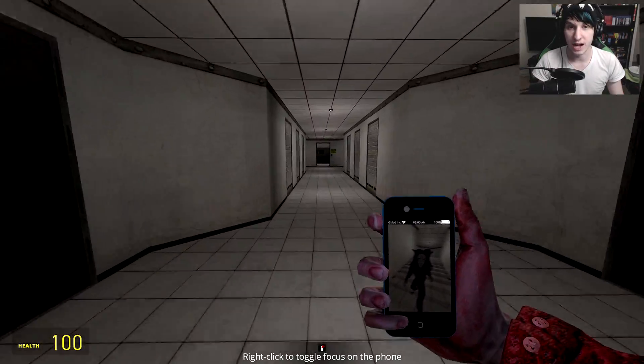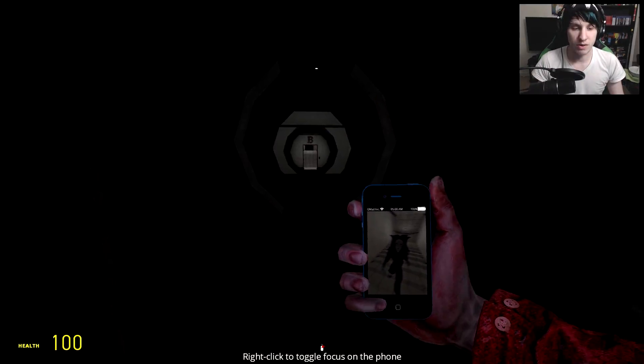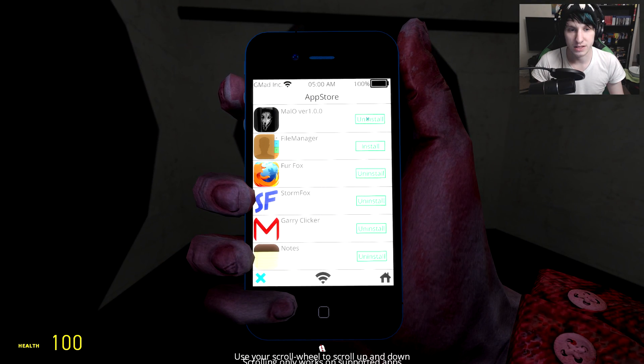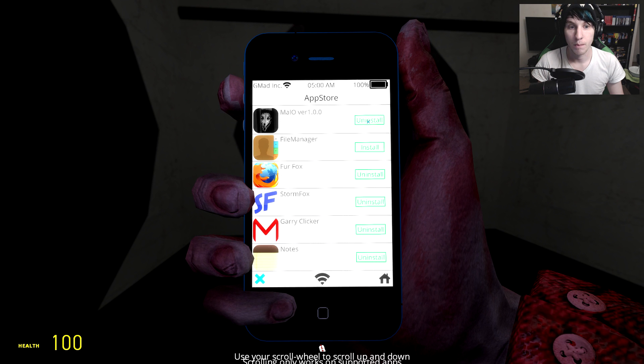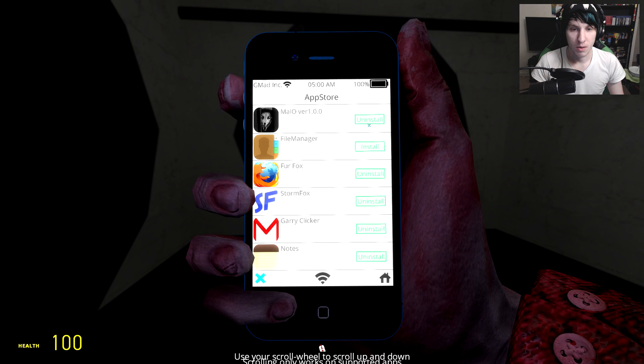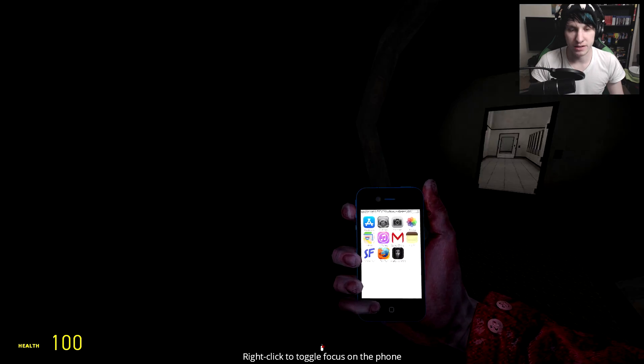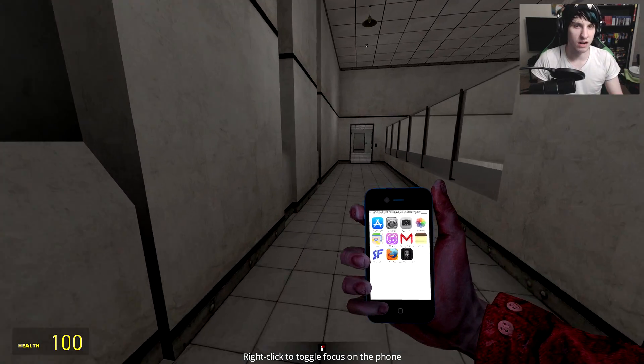Another weird thing about SCP-1471, guys, is the Mallow app — you can't uninstall it. Check it out. Fur Fox? Uninstall, no problem. But Mallow? Nope. It cannot be uninstalled in any way. And as I said previously, the creator is unknown.